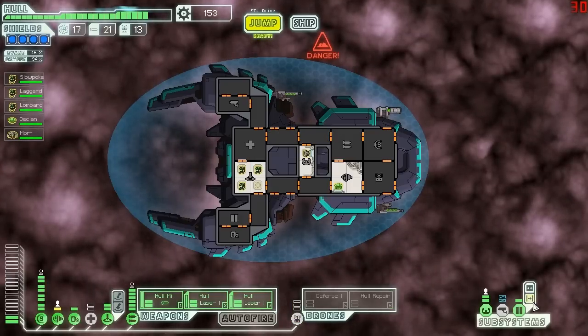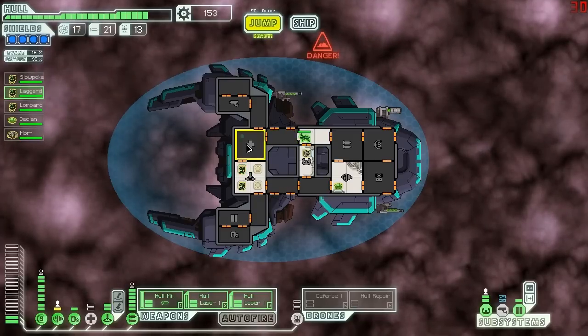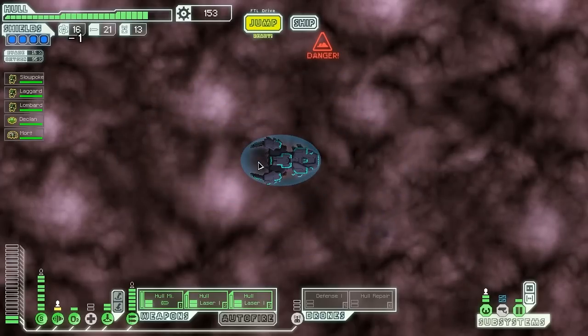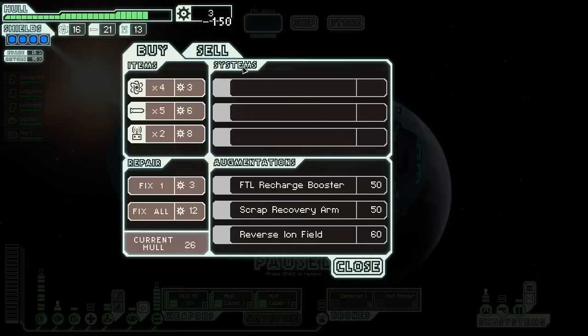Quick vent to get oxygen back in and check the room to make sure the fire is dead. Yes, it is. Looking good. 153 scrap, which means we could go back and buy that cloaking. We will — let's jump back, buy the cloak, and then jump back into the nebula. Cloaking is the big thing we want to buy right now. Now we are a lot harder to kill. We actually have the chance to evade things now, still only 75% with the cloak on, but better than nothing.